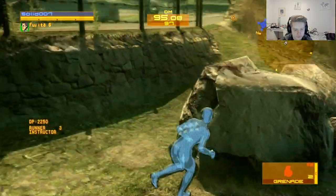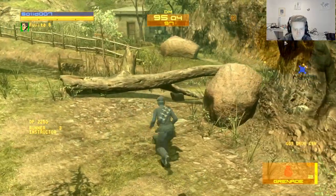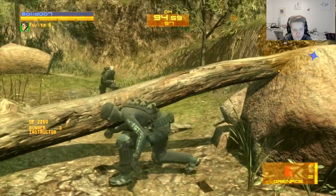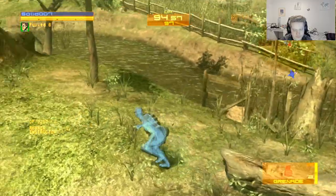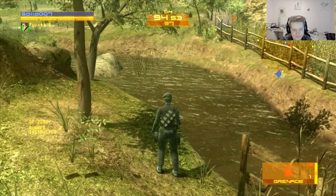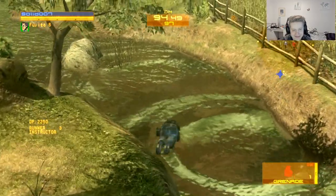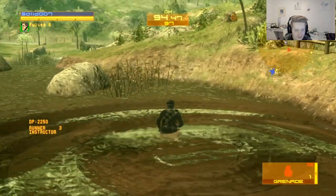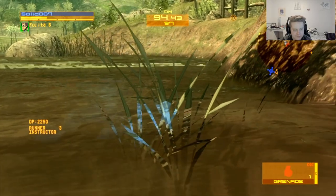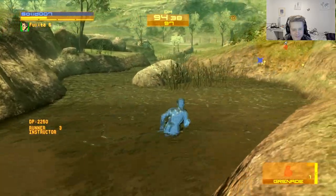Let's continue the tour — demonstrating the map. Come over here, yeah, go down that road. Can you crawl? Nope, I don't think so. The nade on the water when it explodes looks epic. And if you go down in the water — damn, that's so sick, that's so cool. Yeah, it looks nice, it looks epic.